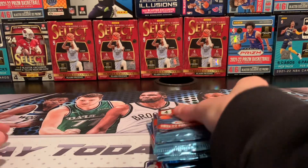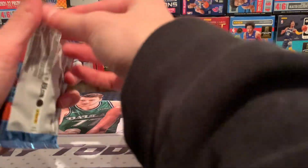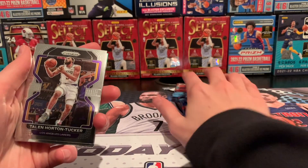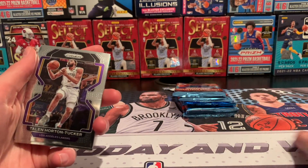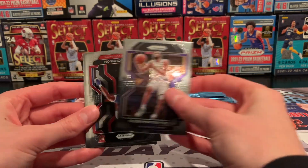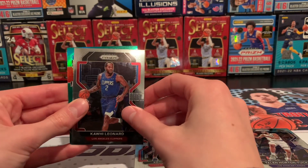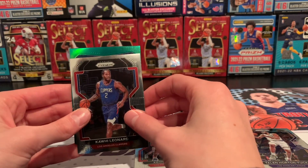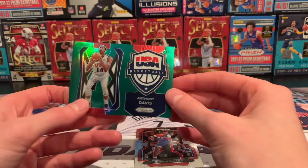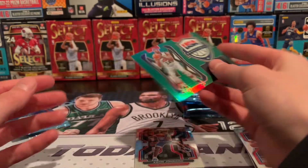Alright, let's get into our packs. Let's see what you can get from this first box of Prism. We've got Talon Horton-Tucker, Keyon Johnson rookie. We've got like a silver or a green Kawhi Leonard, and a green Anthony Davis USA Basketball. Nice.